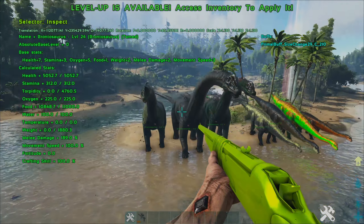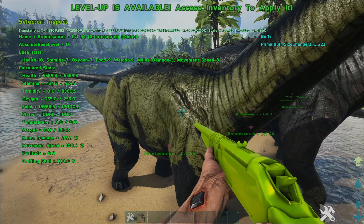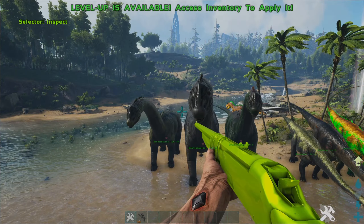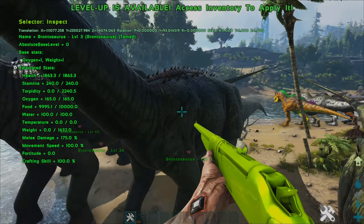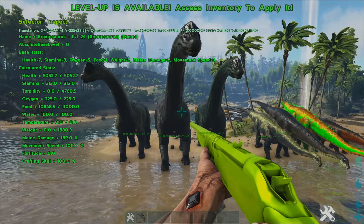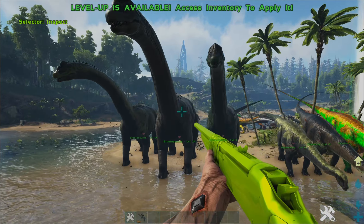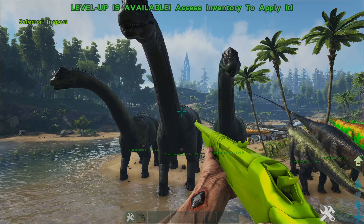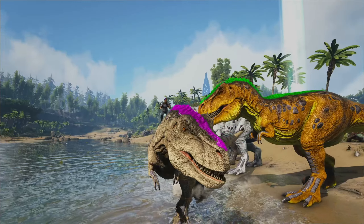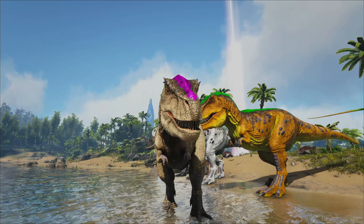Then we've got the brontos. There's definitely a size difference, though when chasing these down in the field it's hard to tell — it's only when they're next to each other that you notice. That's a size 12 bronto, definitely the smallest one here. This is a regular bronto, and this one is a size 29, nearly max. By my maths, you should be getting about a 14% increase in weight and health but also a 14% decrease in speed, which you don't want on a bronto.